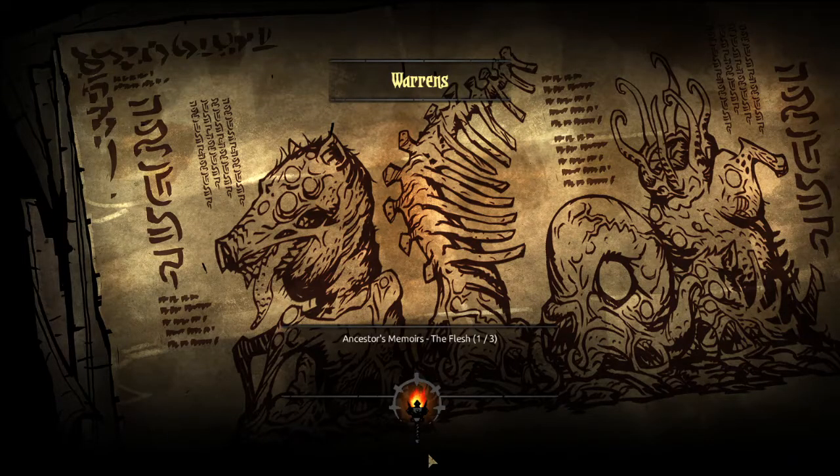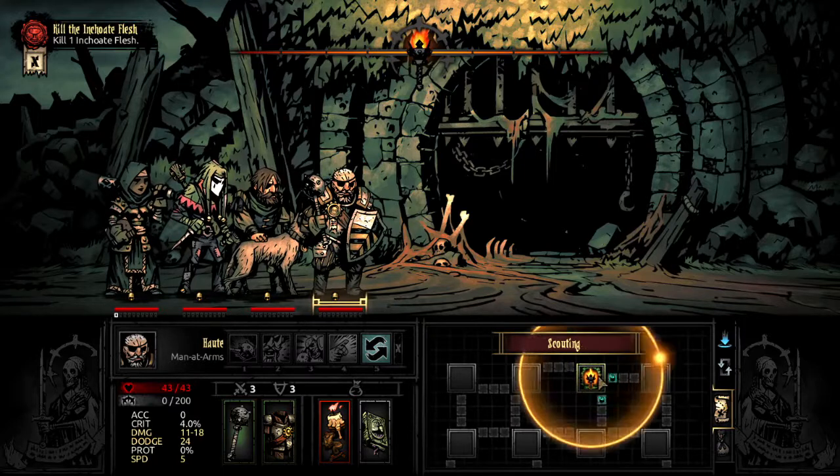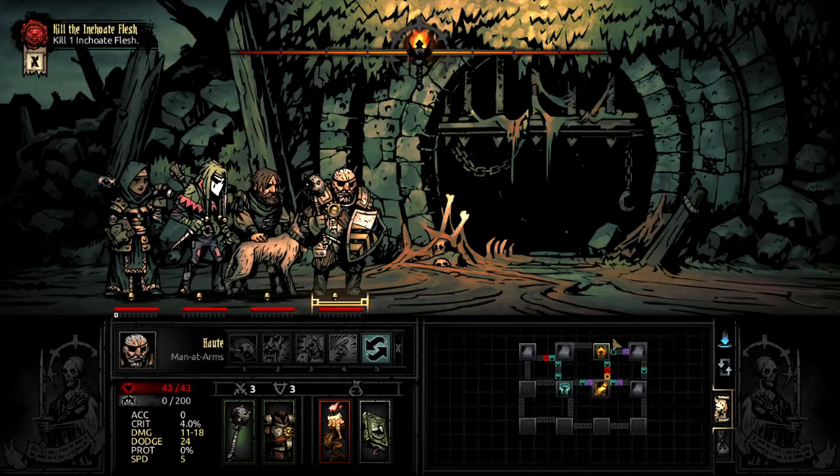"My zeal for blood rituals and summoning rites had begun to ebb, as each attempt invariably brought only failure and disappointment. Progress was halting, and the rapidly accumulating surplus of wasted flesh had become burdensome." So... this is going to be gross. "The thing is more terrible than I can describe — an incoherent jumble of organ, sinew, and bone." Another secret room? Are you serious? That's amazing. So the boss is probably going to be in the lower left corner, considering where we start.